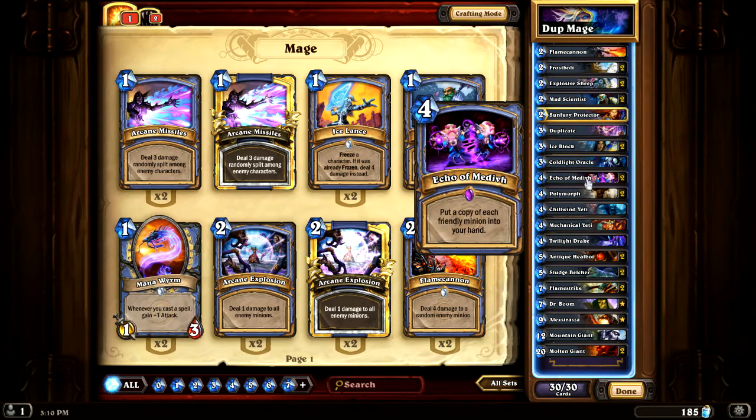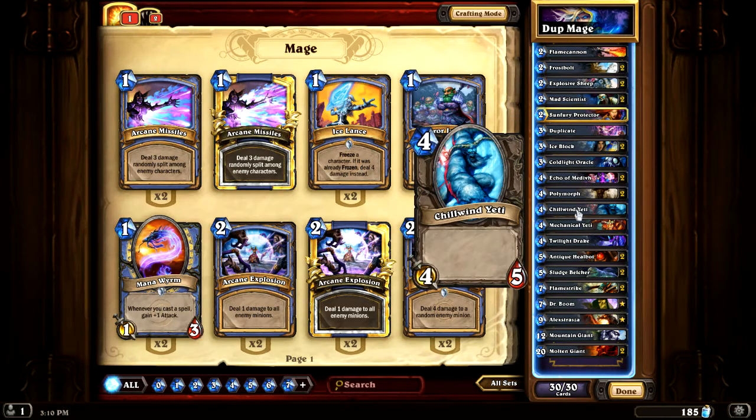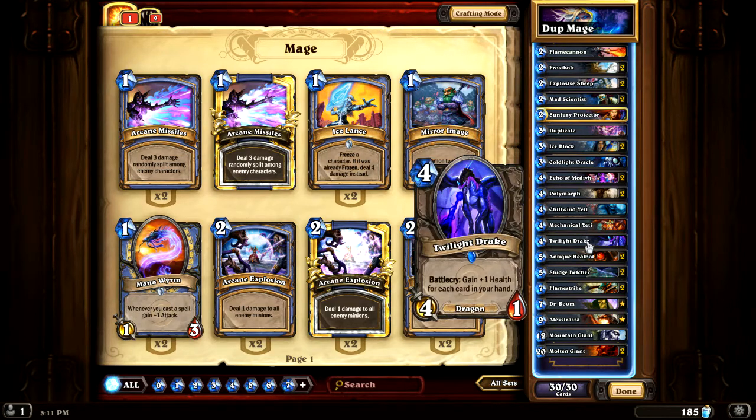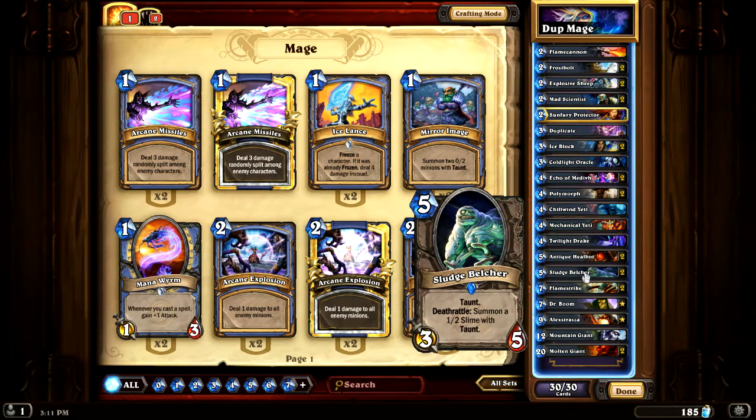Echo of Midi — really, really cool. I've been using that card and having a lot of fun with it. I got 2 Polymorphs, one Chill, one Yeti, one Mech Yeti, a Twilight Drake I just put in — I didn't even try it out yet. Two Heal Bots for a little extra healing, because I need to go down and hopefully get back up.